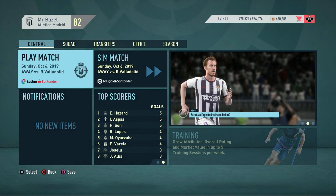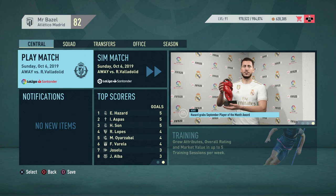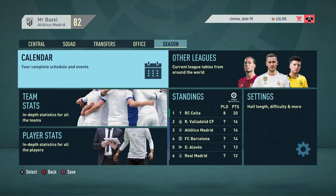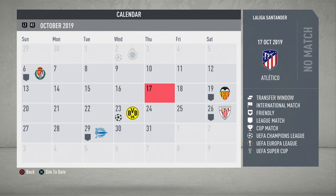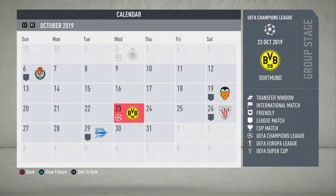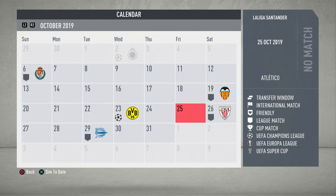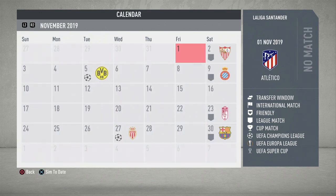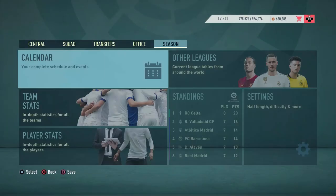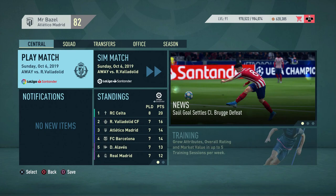Hey, what's up guys, welcome back to a brand new video on the channel. Today we have episode number five of the Atletico Madrid career mode on FIFA 20. Today's episode is jam-packed with action — we've got a game against Valladolid, who are second in the table, a home game against Valencia, a Champions League game against Dortmund, Athletic Bilbao, and then I'll sim the last game against Alaves. Thanks for all the support on the previous episodes.